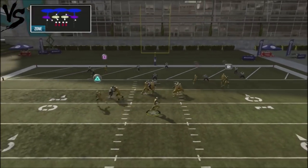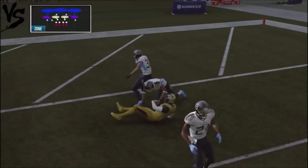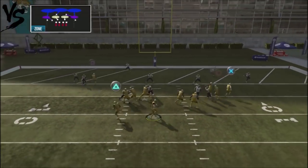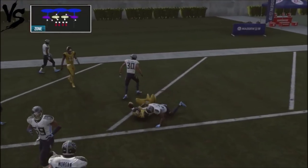So with a hitch route against cover three, you just want to get rid of that ball really quick and make that fast read. If your opponent gives you a cover two shell, look to the inside route. If it's taken away, then you know that hitch route should be wide open.